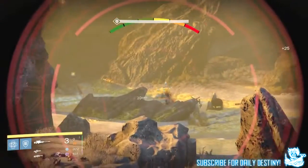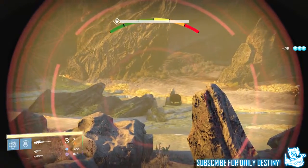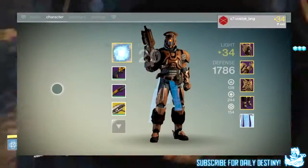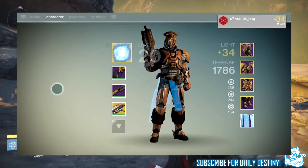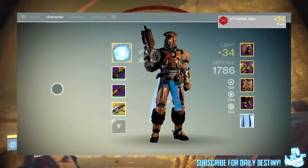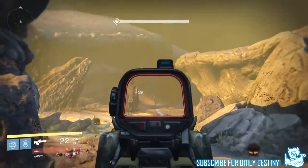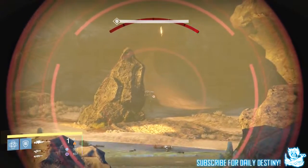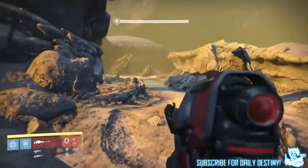But the best thing in this trailer is that it confirms we can upgrade old weapons and armors. In the trailer you see a light level 34 Titan wearing that sexy old-school Vault of Glass raid armor. Until this point nobody knew if we could upgrade our old armor. There was a picture released last week showing a Fatebringer going from 300 to 365, but it wasn't confirmed about other weapons or armors. It seems as though this is the case and we will be able to upgrade that old-school Vault of Glass armor.